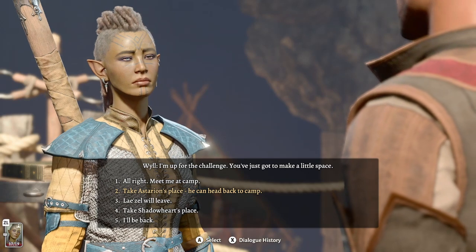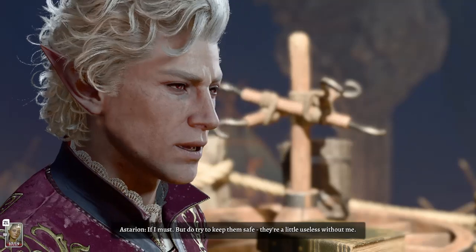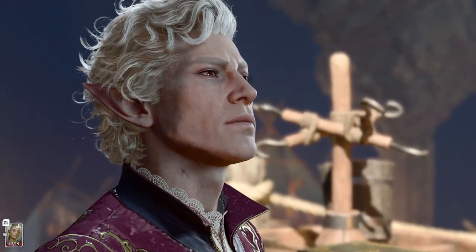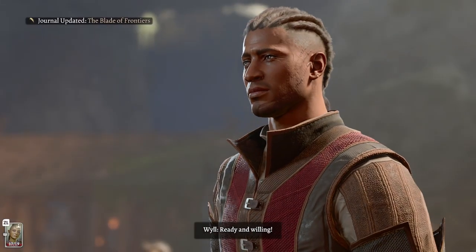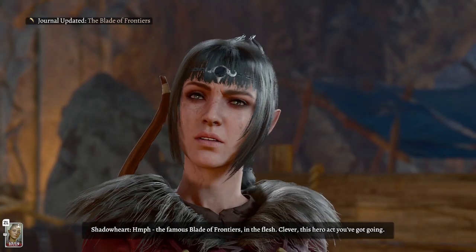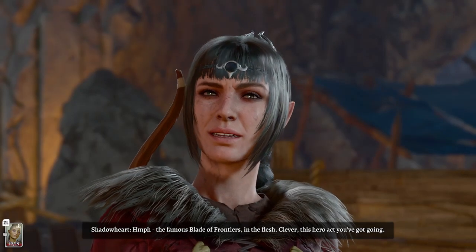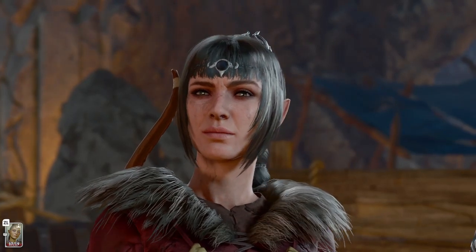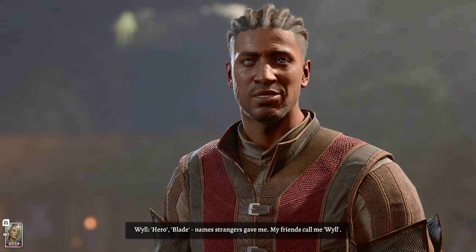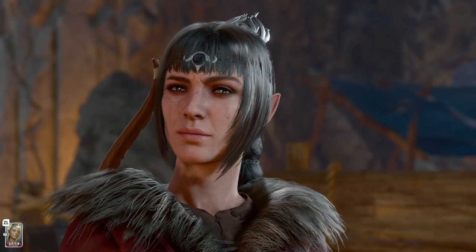Take Astarion's place — he can head back to camp. Try to keep them safe, they're a little useless without me. Ready and willing. Cool. The Blade of Frontiers — the famous Blade of Frontiers in the flesh. Clever, this hero act you've got going. Hero blade — names strangers gave me. My friends call me Wyll. Excellent — if we ever become friends I'll know what to call you.